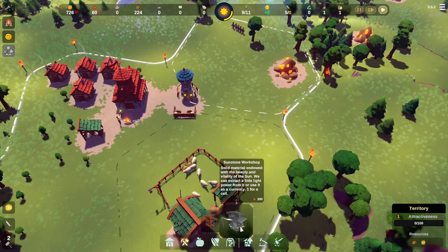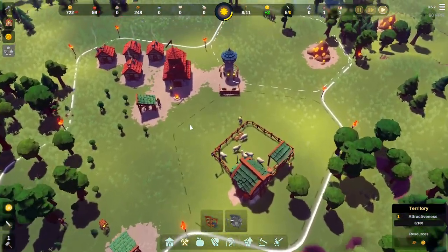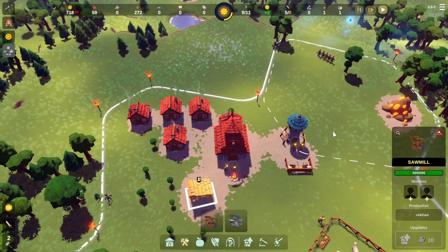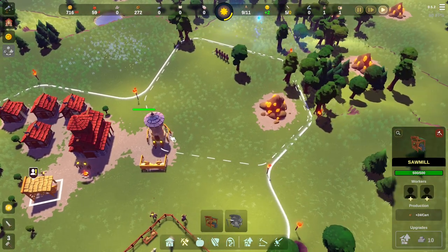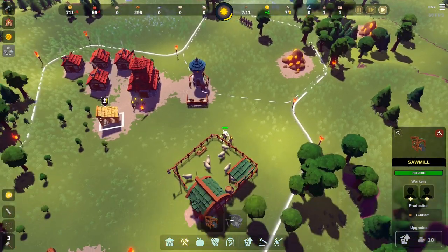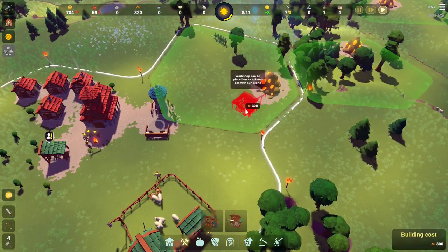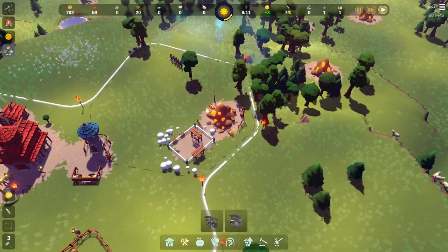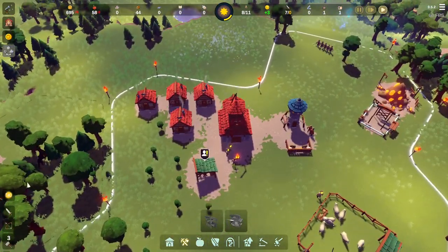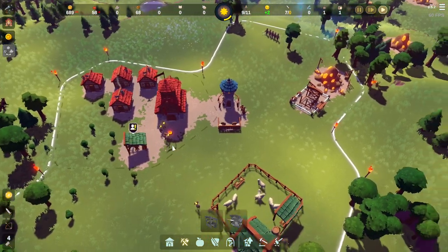Let's train a couple of troops. We want to get a Sunstone workshop down because we're starting to lose cash. We're starting to lose food too, so we'll have to deal with that soon. Just waiting for that wood to tick up. With just over a minute left, let's put the Sunstone workshop there and they can start harvesting. Once we've dealt with the next wave, we'll go clear those wolves and really go to town on the wood.